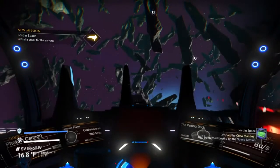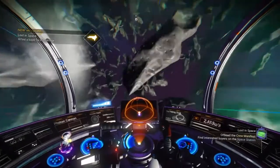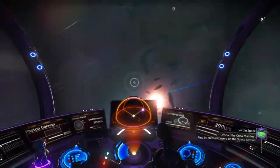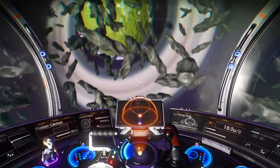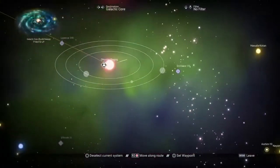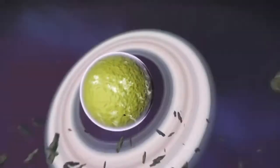Normally, once you get in your ship, you would take off and look for a space station. But a quick scan of the area shows there's not a space station in this system, so we'll have to warp to one that does. While we're doing that, I want to give you some tips.